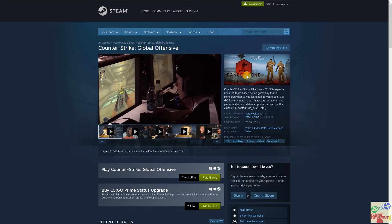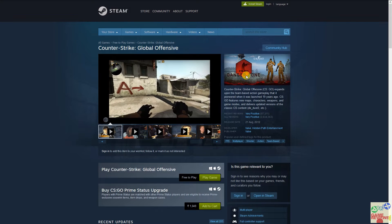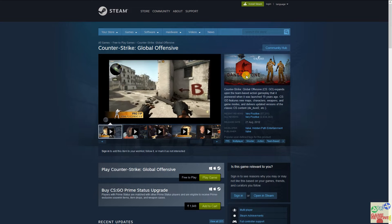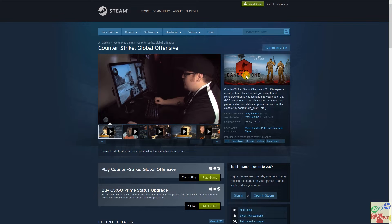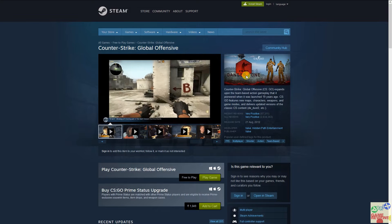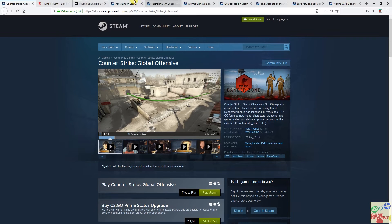Danger Zone is the battle royale mode for CS:GO. So without wasting any time, just search for it in the store — I will provide the links in the description — just go there and add it to your account immediately. With that said, let's move to our bundle.